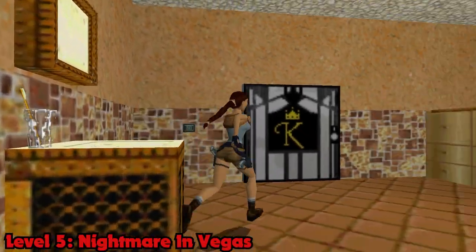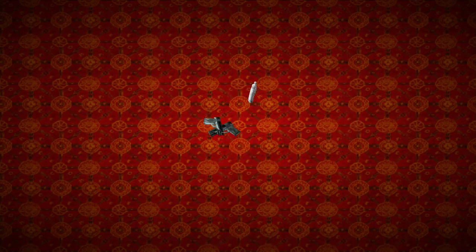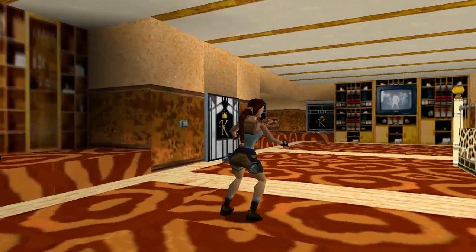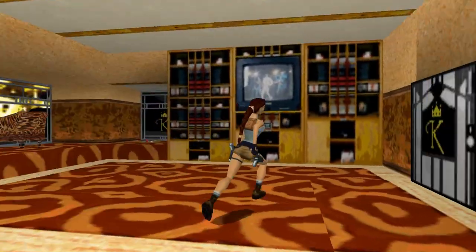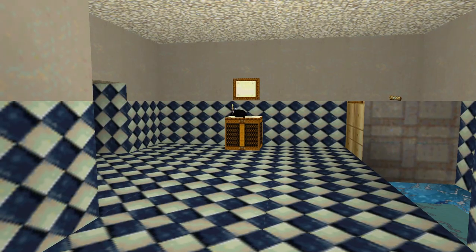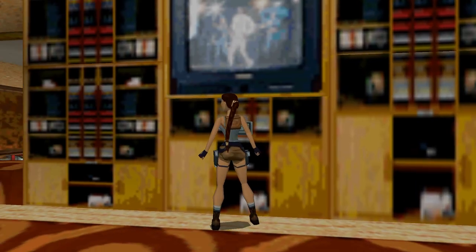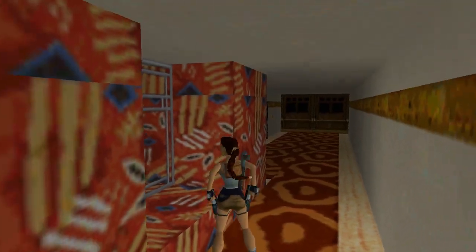Nightmare in Vegas has Lara sporting her classic outfit again. We don't get to keep her items from Kingdom, which means we're back to only having pistols. The shotgun is near, however. I guess we're in a hotel room in Las Vegas — a freaking gigantic room. Only the best of the best for Miss Croft. We can even access a camera in the bathroom of another suite. There's Winston, our trusty old farting butler, stuck in the sink. That man has no privacy. Lara shows no respect for the hotel and shoots out the windows, like a rock star in the 70s.